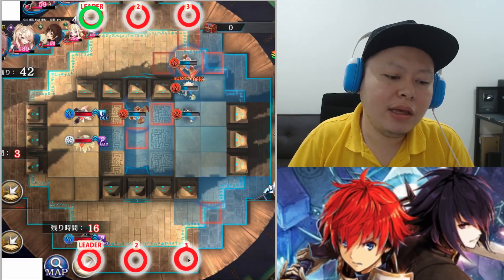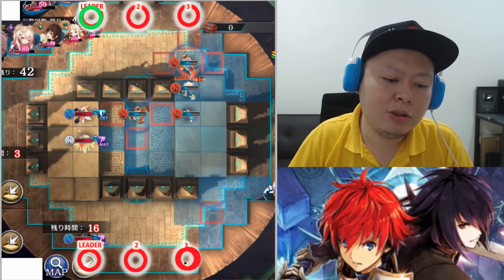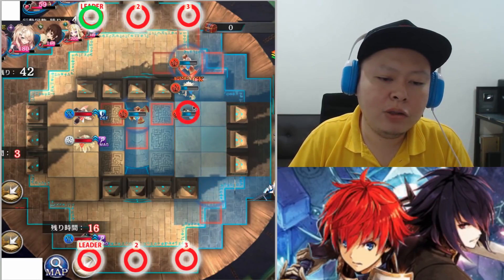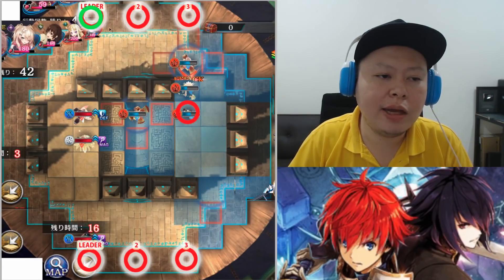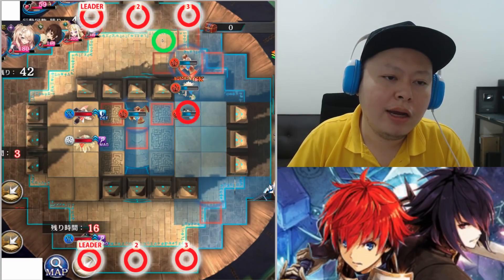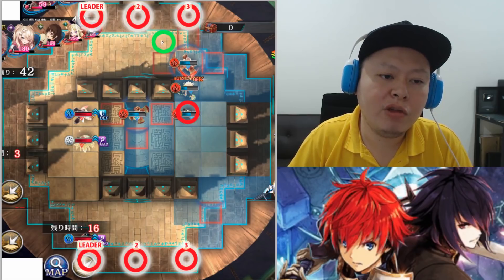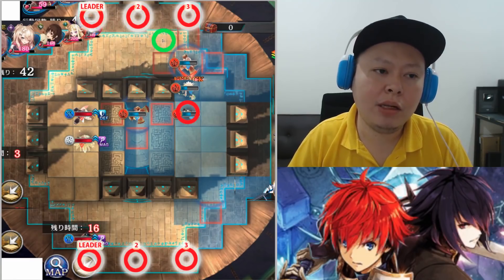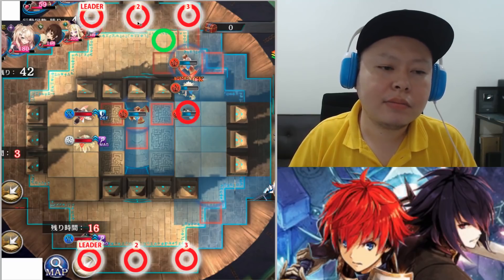What if the enemy is using Rahu in slot two and Sakura in slot three? When Rahu uses Overclock, Sakura moves one, two, three, four and uses Tiger Tremor. The center of the Tiger Tremor AOE hits both the second and third enemies — double KO. That's the dangerous combo to watch out for.